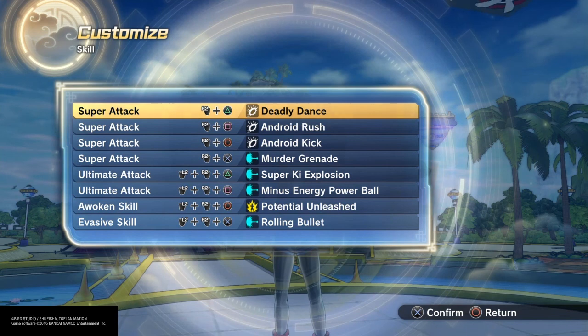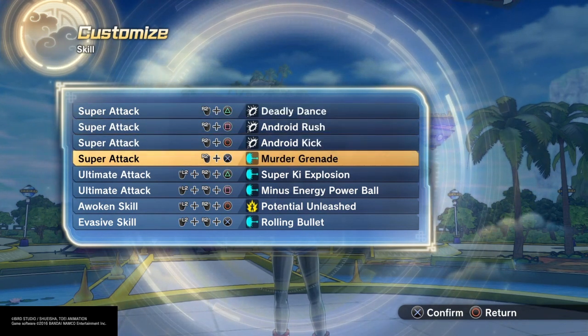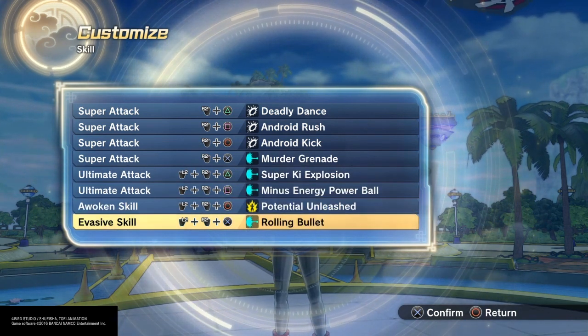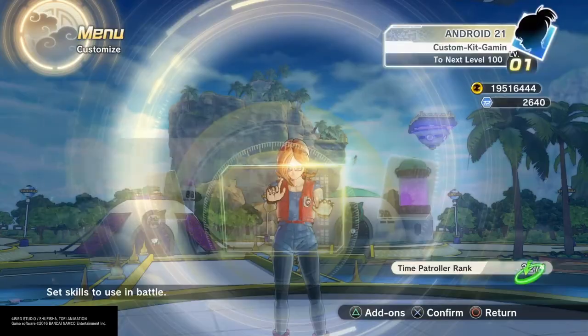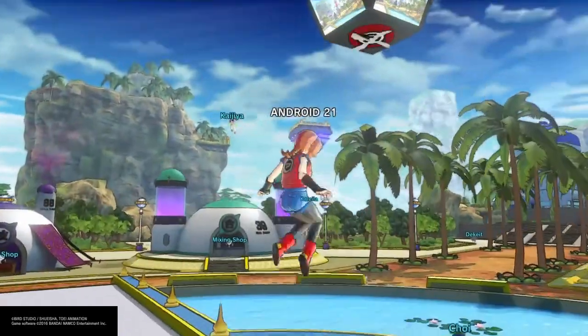As far as moves, we don't know her moves yet and I can't read Japanese, so I just went with Deadly Dance, Android Rush, Android Kick, Murder Grenade, Super Ki Explosion, Energy Power Ball, Rolling Bullet — which I love, great for an android — or Energy Field, and Potential Unleashed as always. And there we go, we got Android 21 for you guys.